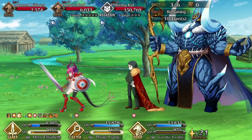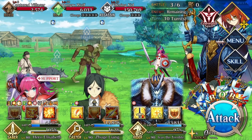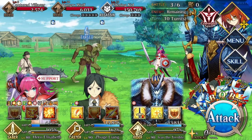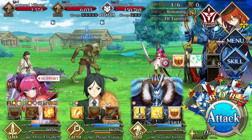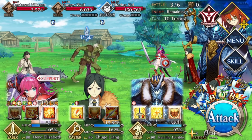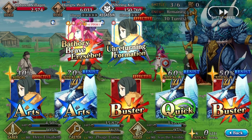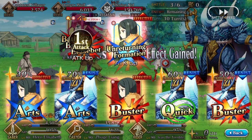Wave three is where things get really interesting. That villager on the left — don't kill him. He won't like that, and neither will you, because if you do, he will debuff you with a 100% crit star drop rate reduction — so no stars for you, at least not for a while. The idea is that you have to kill those two enemies within two turns. The easiest way is to save up Elizabeth's NP and blow up the goblin, then finish off the wolf.